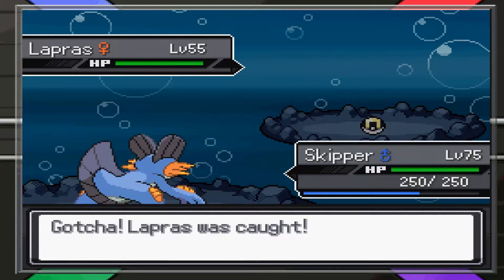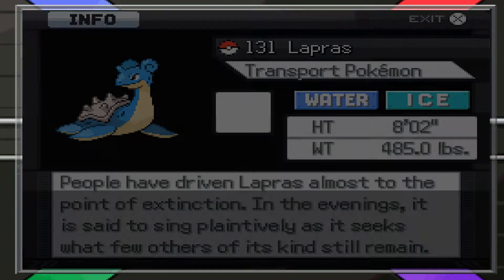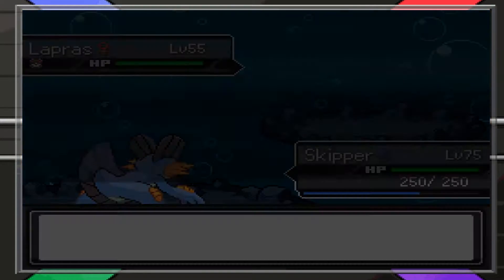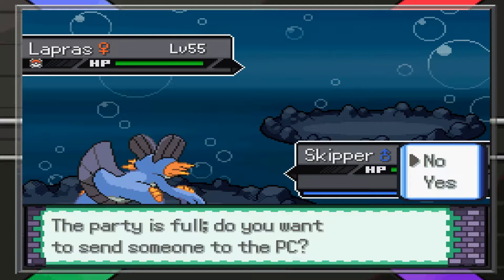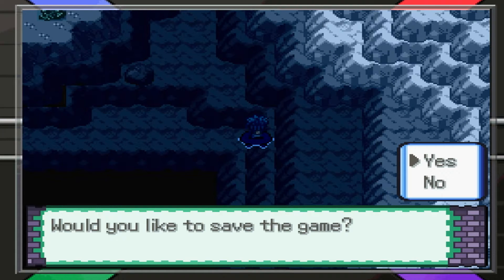So Lapras is a water ice type. We got her right away! And let's name you Lapis — Lapis or Lazuli. Whatever works.